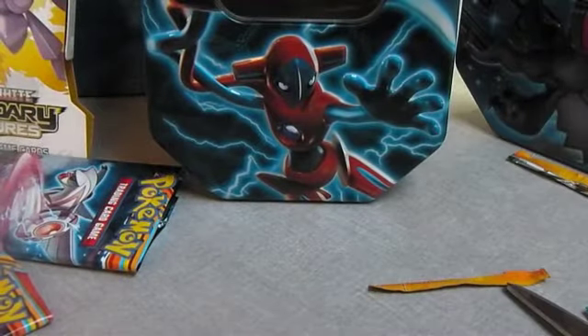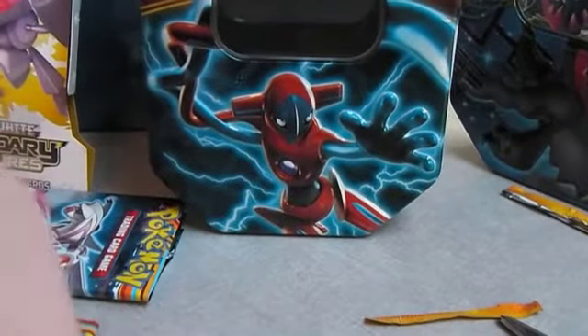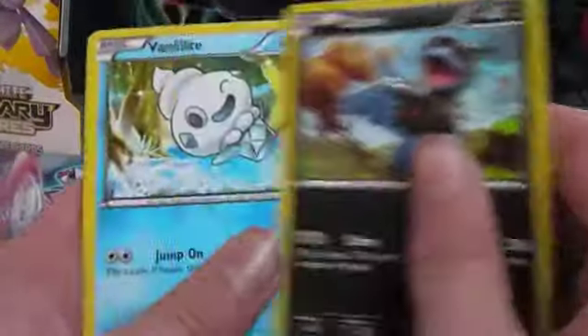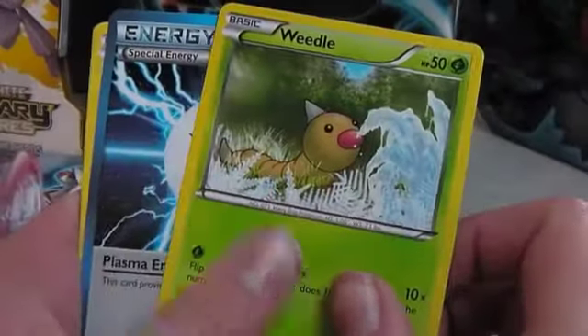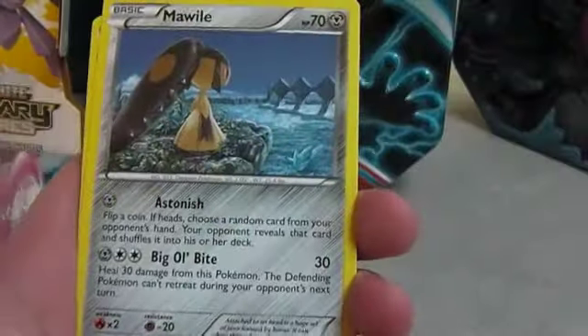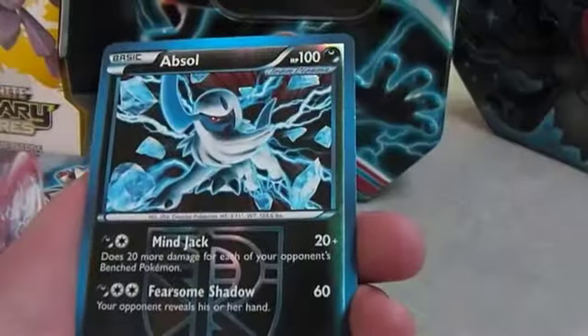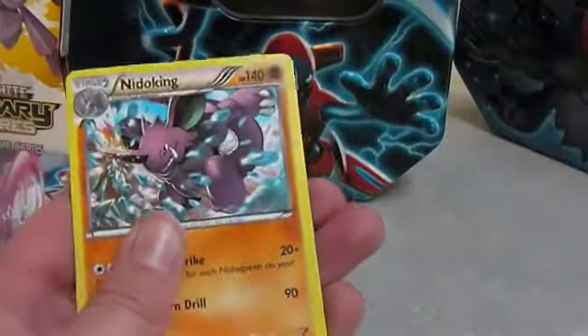Opening up the last Plasma Blast pack. There we go — there's a usual little problem getting them out. Doing the card trick. First cards we've got: a Dino, Vanillite, Mankey, Nidoran female, Nidoran. Plasma Energy — yes, that's what I wanted! To power up my Deoxys. We've got Meowstic, Lampent, and Absolite holo — pretty nice there, that means I've got two. And the rare is a Nidoking — that's a nice couple.